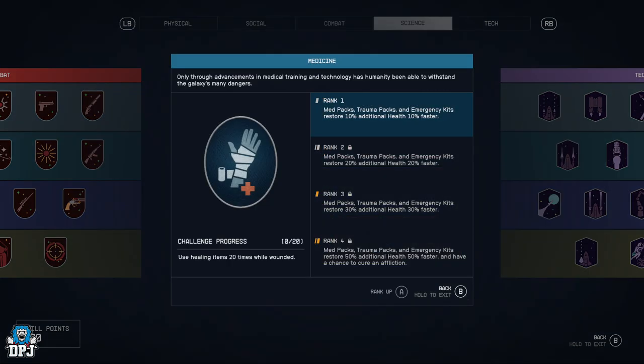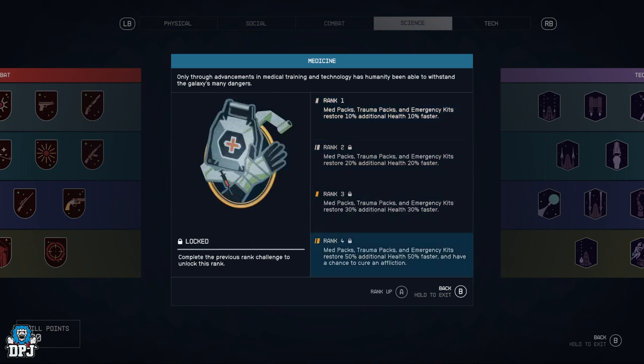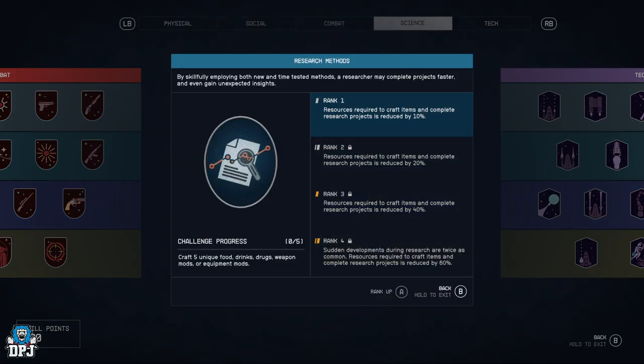Medicine — med packs, trauma packs, and emergency kits restore 10 additional health 10% faster. Rank 2 is 20%, rank 3 is 30%, and rank 4 they restore 50% and also have a chance to cure an affliction. Pretty cool if you want to stay alive.